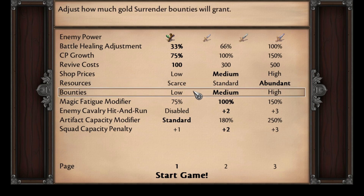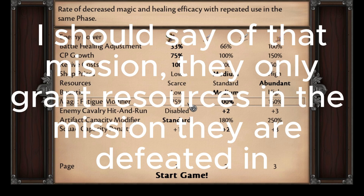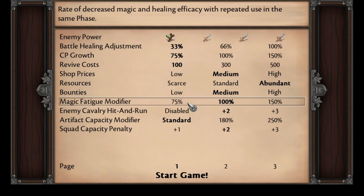When you force enemies to surrender, they will give you gold at the end of every mission. This option allows you to increase or decrease the amount that you are paid out. The Magic Fatigue modifier is very interesting — it makes it so that magic is less effective upon repeated battles, meaning units like wizards and healers will either be significantly more or significantly less effective.